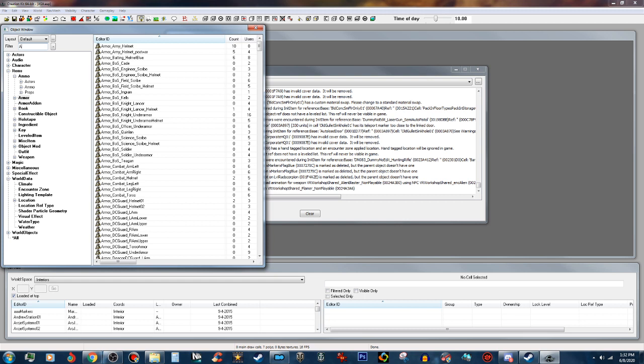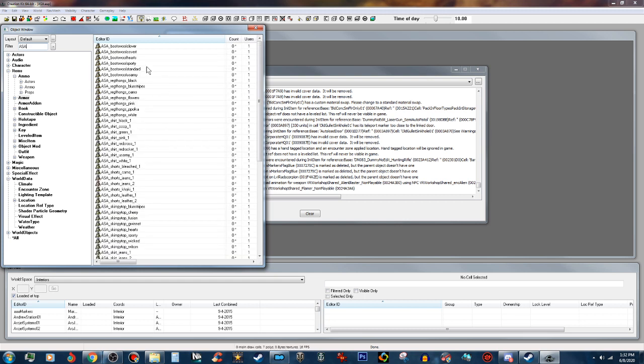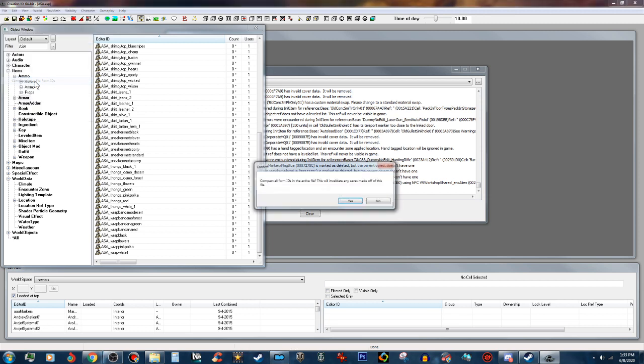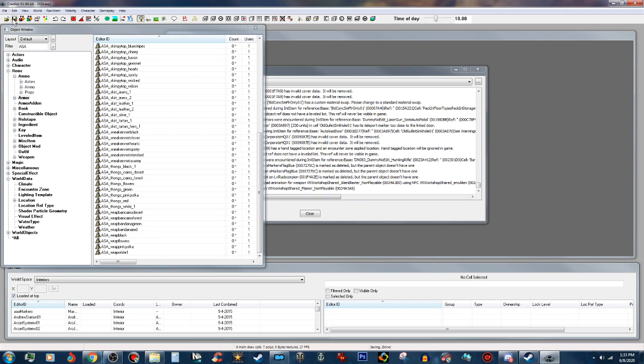What we're going to do is look in the Armors section and type ASA into the filter. This is the Absolute Skimpy Attire. The reason we have to do this is because all this stuff has been added in. So we're going to go up to File, click on Compact Active File Form IDs. It'll say 'Compact all file form IDs — this will invalidate any saves made off of this file.' Click Yes, it'll say maximum form IDs done, then click Save.